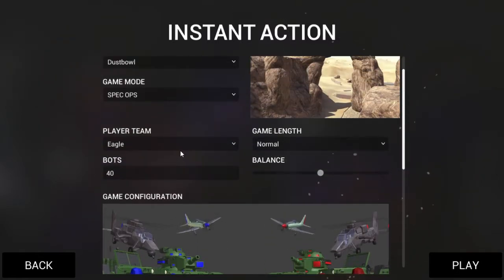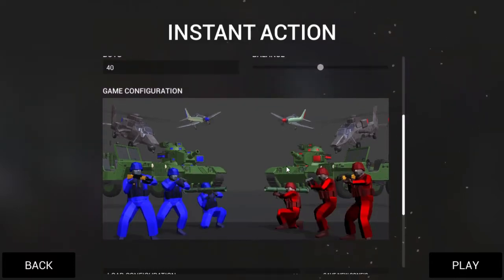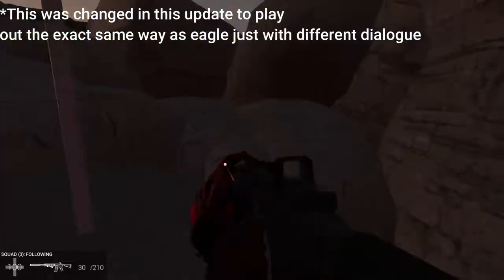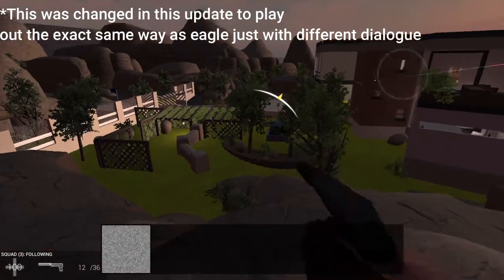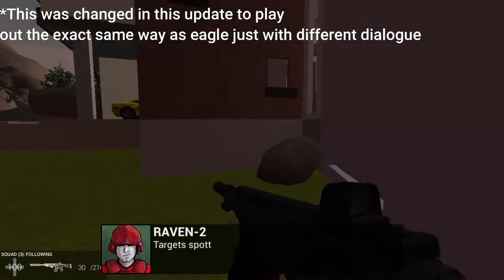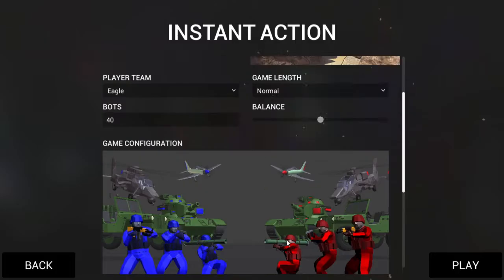Something you may not have actually known about spec ops is if you play on the opposing team — so Raven — it'll actually play out the same way. Not as in Raven is trying to kill Eagle, but Eagle will actually come to you. It's pretty cool, try it out sometime if you own the game. I think it sets to night by default.